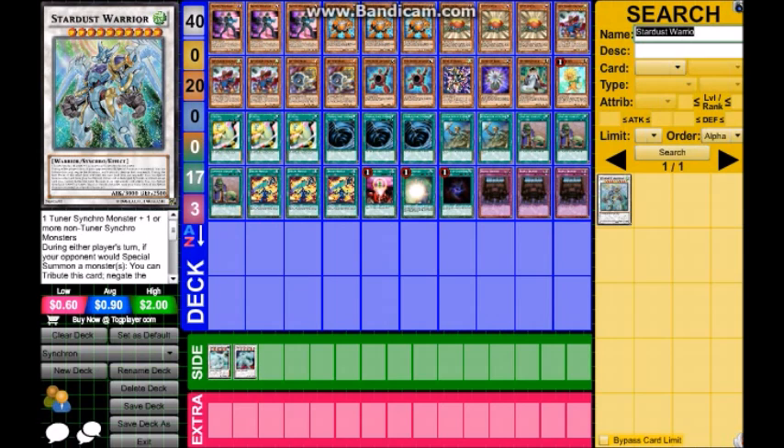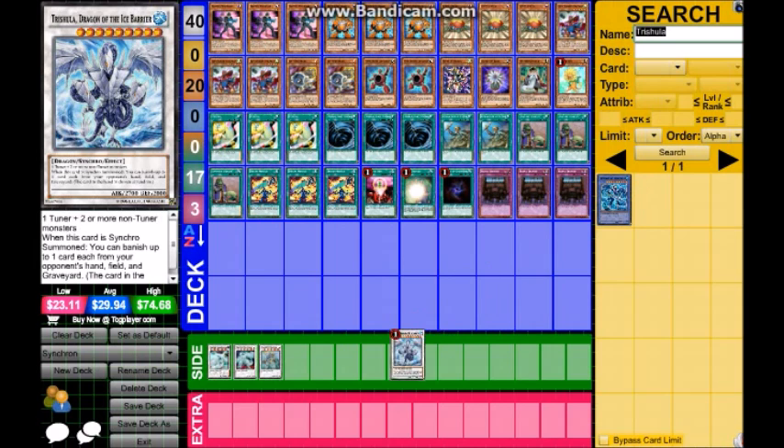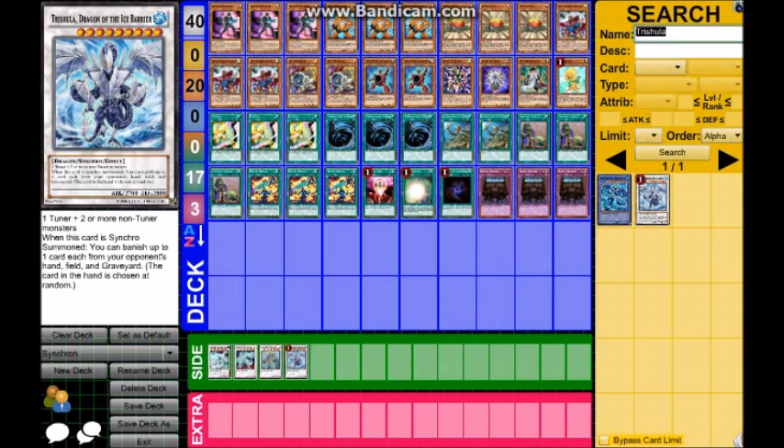Next up is Stardust Warrior — a sleeper MVP. It messes up everything in this meta and summons combo pieces when it dies, so it's really good. Next is Trishula — a card that's hated but very good. You can banish one card in your opponent's hand, one on the field, and one in the graveyard. Once you get it on the field you banish one of everything.